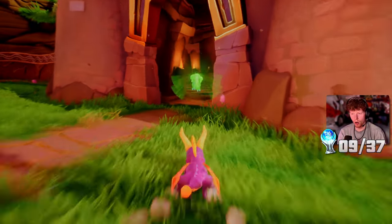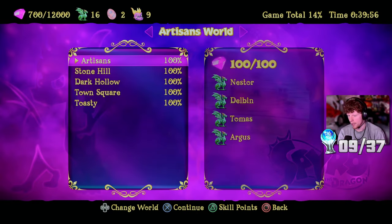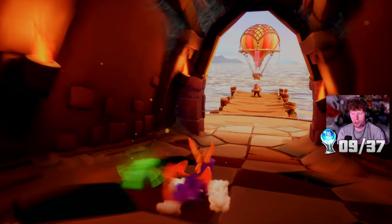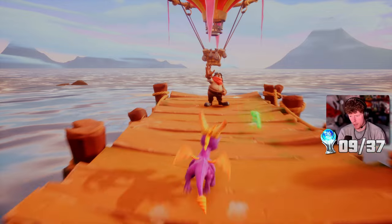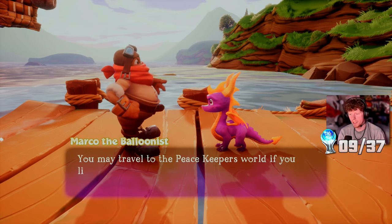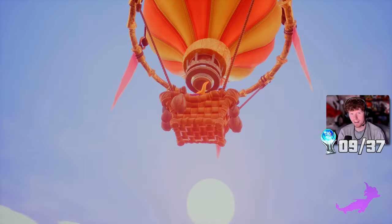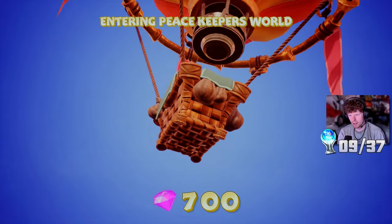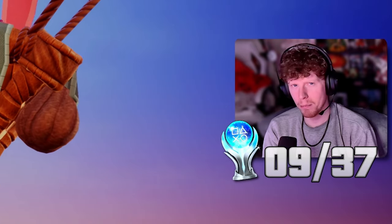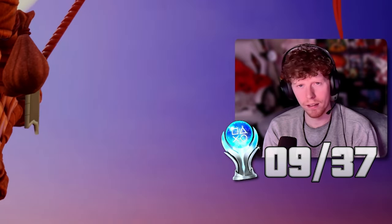I think I've done all of the levels in this area. We just beat the boss and we've saved 16 dragons - we needed 10 to get to the next area. So let's go to Balloon Boy and see where he takes us. The Peacekeeper's World - take me to the Peacekeeper's World, bro.